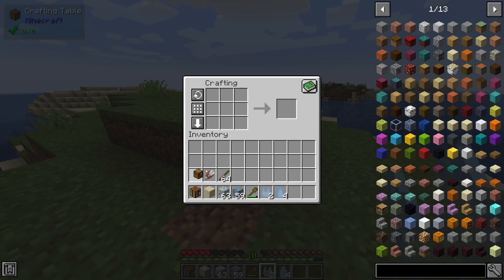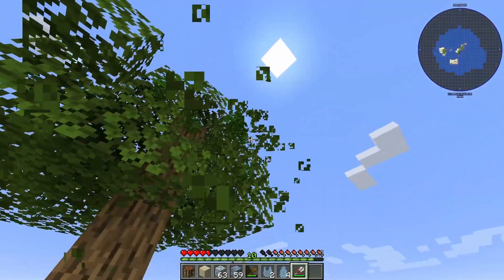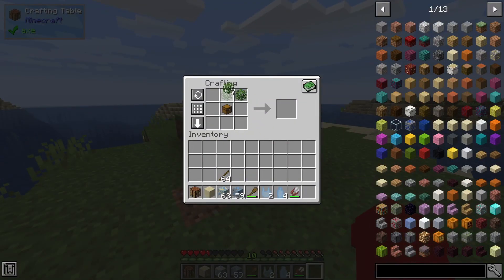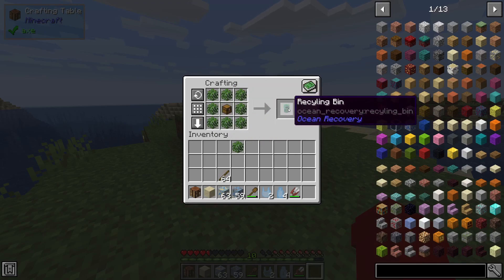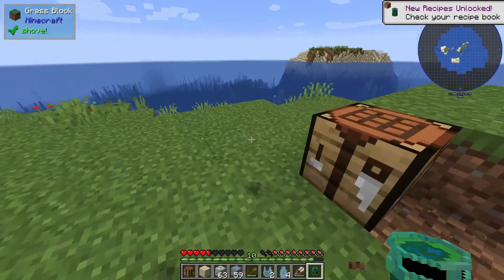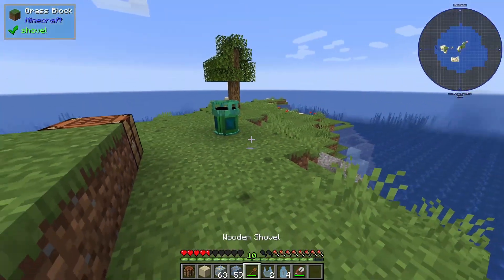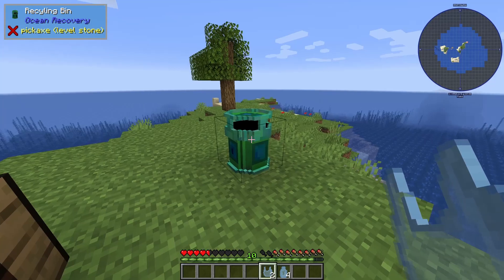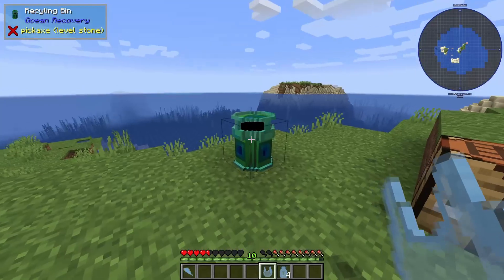Inside the crafting table, you need to get some leaves first — eight of any leaves should work. Then you craft a recycling bin like this: a chest in the middle with leaves around it. When you place it down, you'll see that it has a custom model.